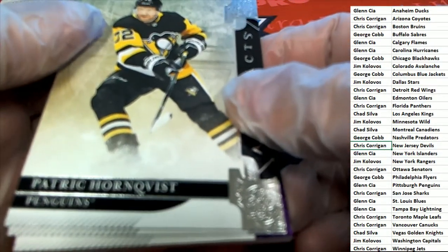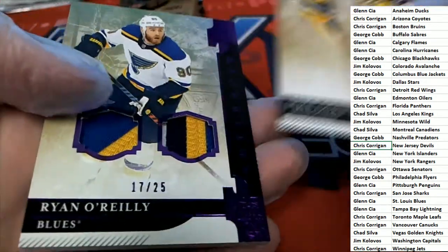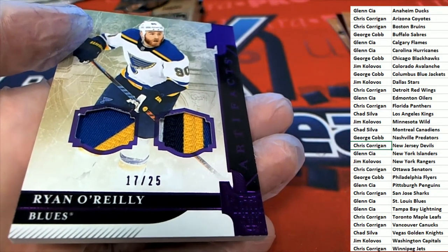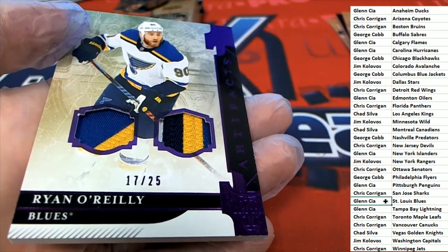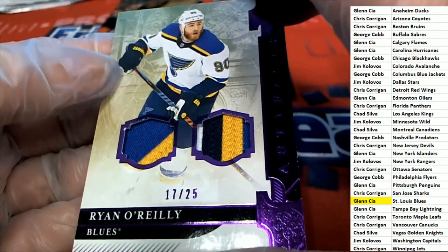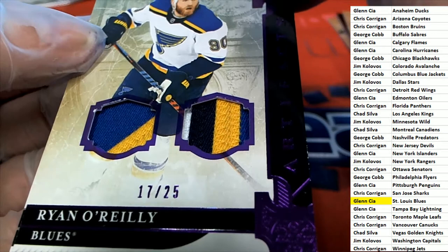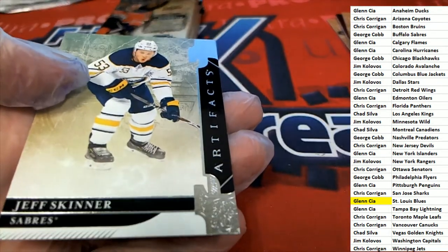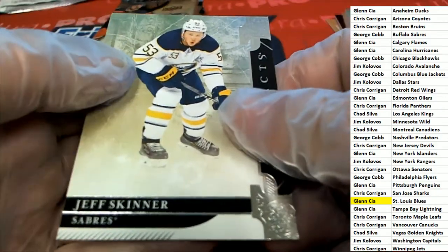What else is coming out of here? The Penguins, the Penguins. And the St. Louis Blues — Glenn, congratulations. Very nice hit for Glenn. And then St. Louis Blues coming out of the box break.